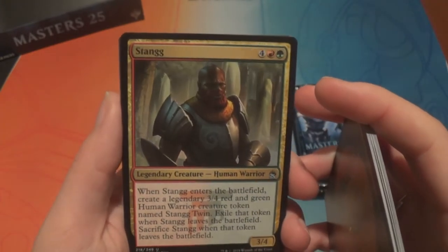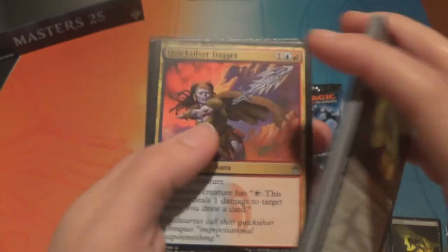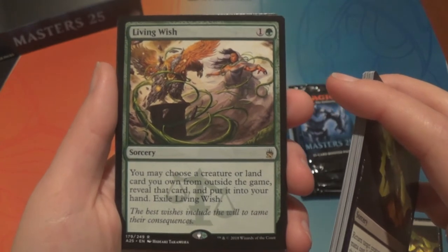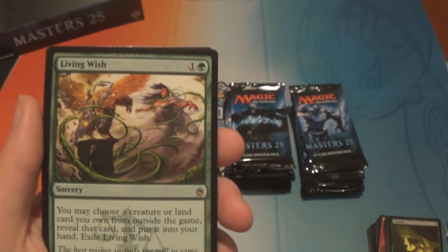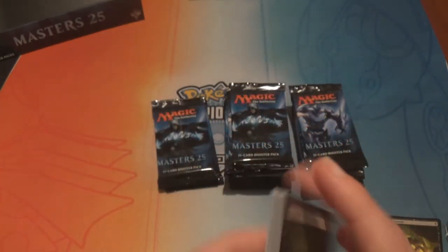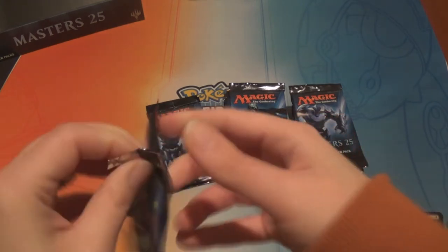We have a Stang, Merfolk Looter — that's probably fine because it's a merfolk — Quicksilver Dagger, and Living Wish — green and one, sorcery: you may choose a creature or land card you own from outside the game, reveal that card and put it into your hand, then exile Living Wish. That puts a card from your sideboard into your hand.